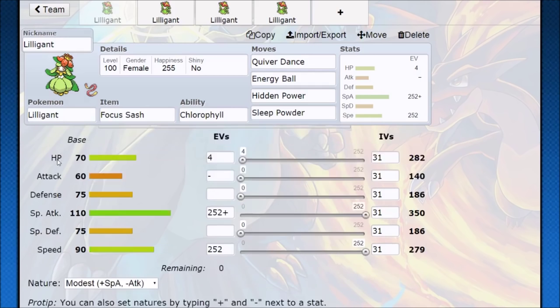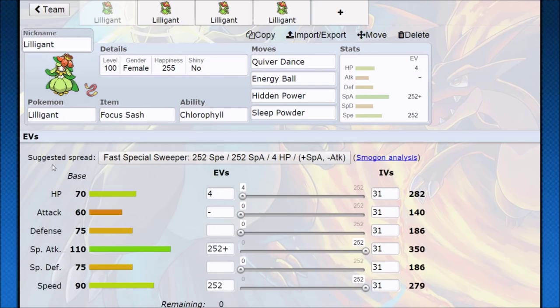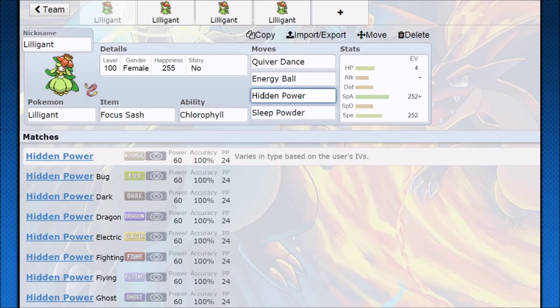The first idea is Focus Sash. This pretty much means that if you see super effective hits or very powerful hits, you're going to be able to just survive it, and then you set up Quiver Dance, and then you hopefully turn it around into a sweep. Now one big problem about Lilligant is that it has no coverage whatsoever. You have Energy Ball, you have Hidden Power, and that's all that you're going to be able to do offensively.